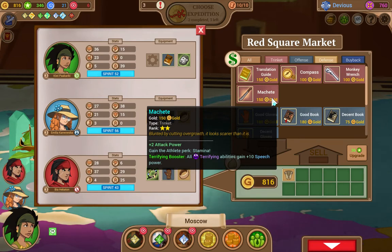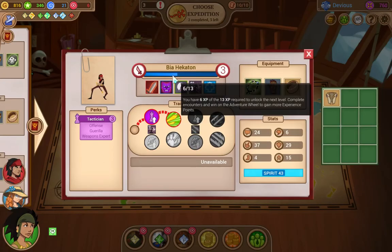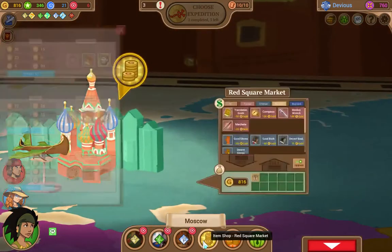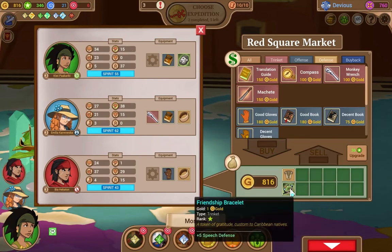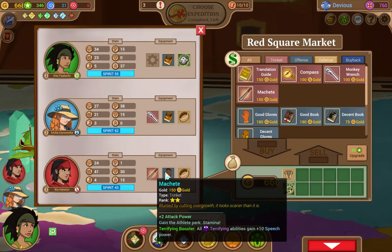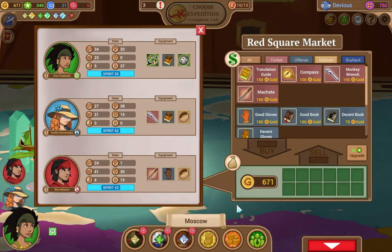Okay, this gives us an athlete perk. Plus two attack power. Terrifying booster. Does she have terrifying? She does have terrifying. Well, that seems like a no-brainer item for her, since we want to give her athlete anyway. I'm going to buy the machete. We'll give this to her for now. Okay, and we can sell this. So now we at least have an athlete.